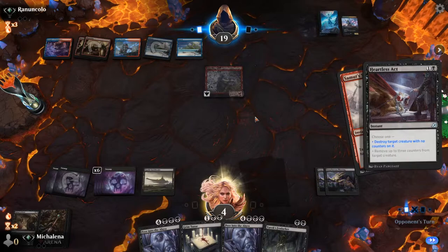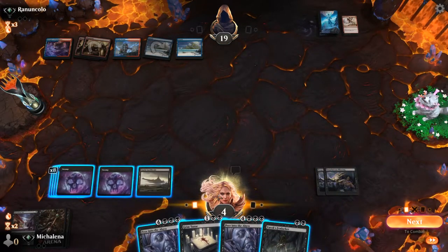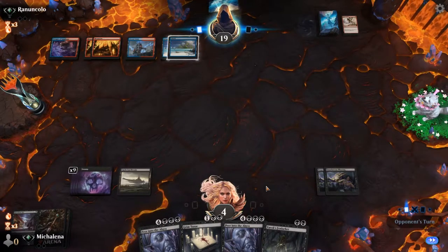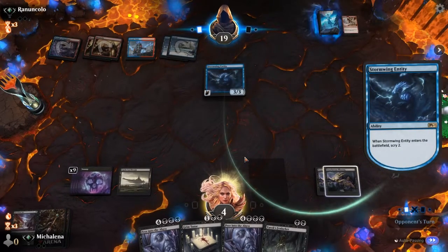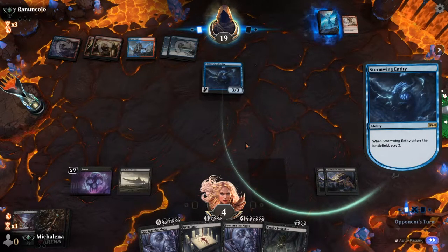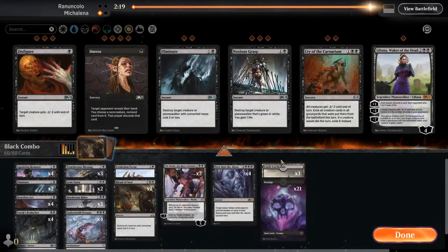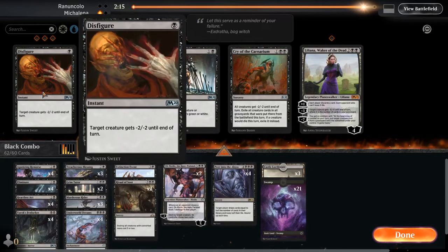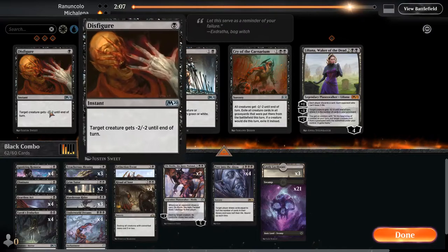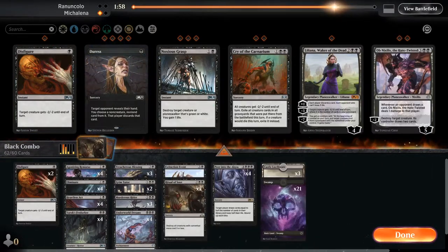We need four life — Murderous Rider gains us life but then — they drew a threat. It looks like we're not going to win this game. We could draw removal for this and have them blank a couple turns in a row. Why would they do that? Disfigure is an interesting choice since their creatures will get bigger than that. We'll bring in two, see if there's anything else to cut. Cut a Grim Tutor — the Fenlurker isn't going to do a ton. Let's bring in one Disfigure.